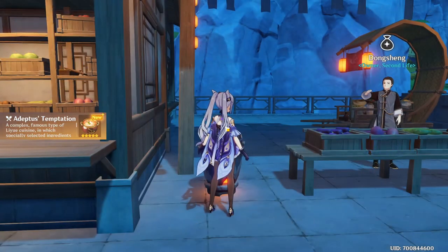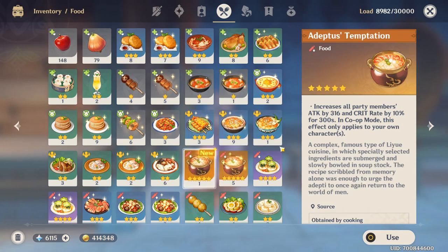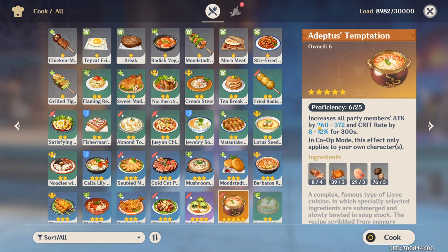Now if I go into my inventory, you can see I've got five Adeptus Temptations which have the maximum 370 attack and 12 percent crit rate, and then I have one which is 360 and 10 percent — so it's in between. The minimum you can get is 260 and the maximum is 370, between 8 and 12 percent. I did this as a little experiment to show you how the attack stat and crit rate stat work as a range between a minimum and a maximum.